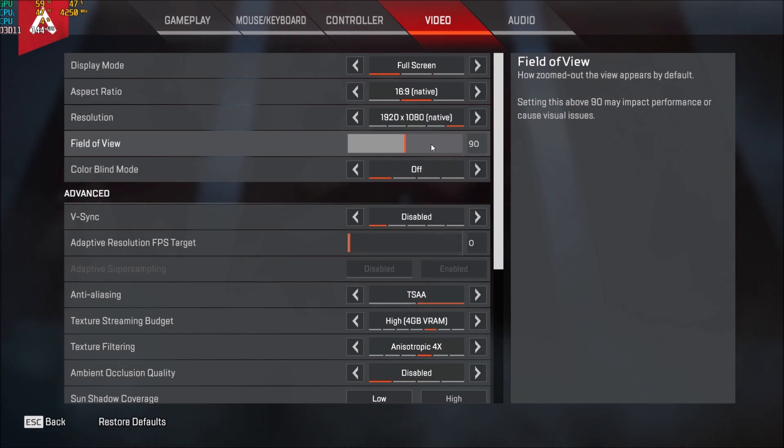For field of view, don't go too crazy — at 110 you will see that some stuff can look weird in the game. Make sure that you're playing between 90 and 104. If you prefer more field of view, go with 104 — that's pretty much the maximum you can use if you don't want to screw up your game with weird fish-eye effects. Make sure you're at max 104.